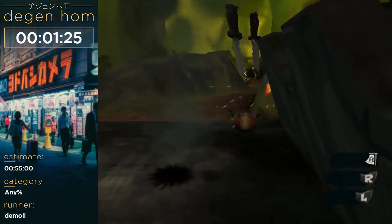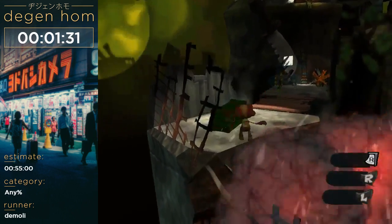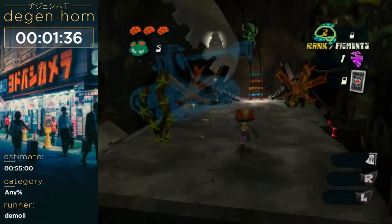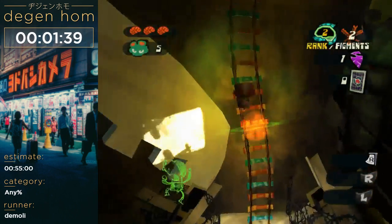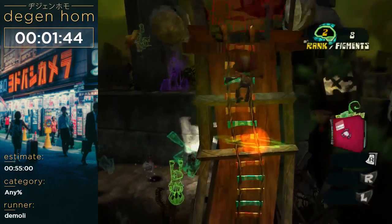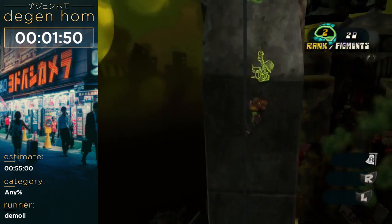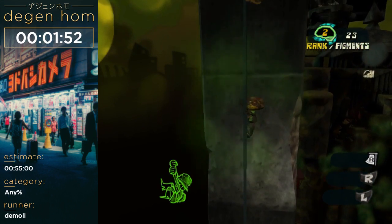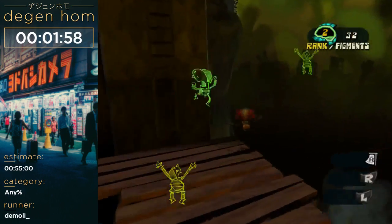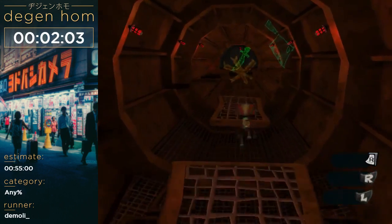So basically this level just teaches you what's inside of people's minds and movement mechanics. So these figments I'm collecting — by the end of the run I'm going to need rank 20. All these figments give me parts of rank. Every 100 value of figments I get one rank. So I'm going to need to be collecting figments, but obviously there's a ton of them in this game so I'm always skipping a lot of them too.